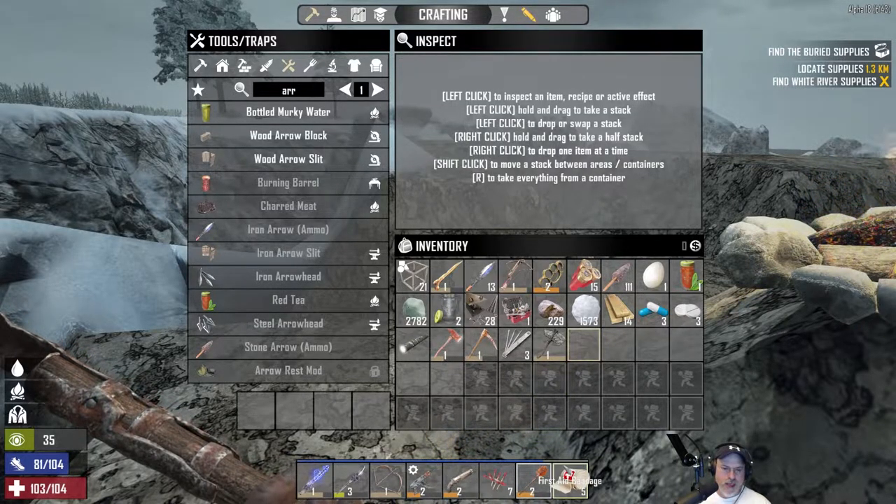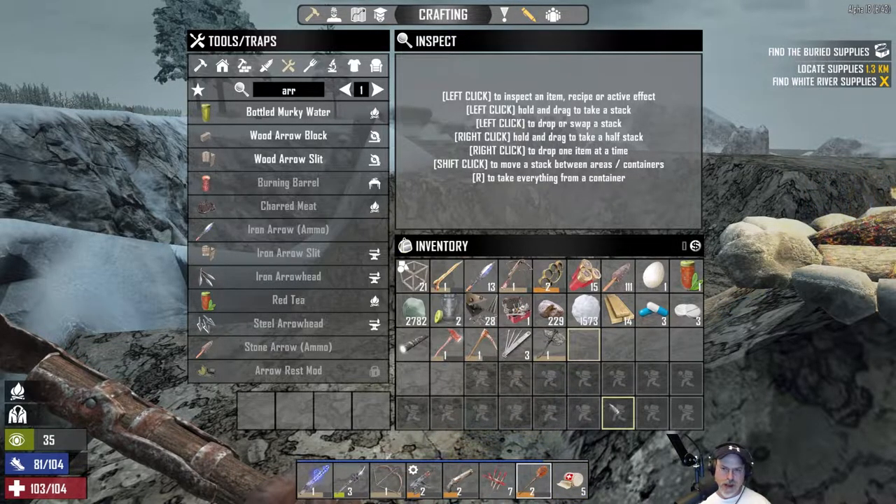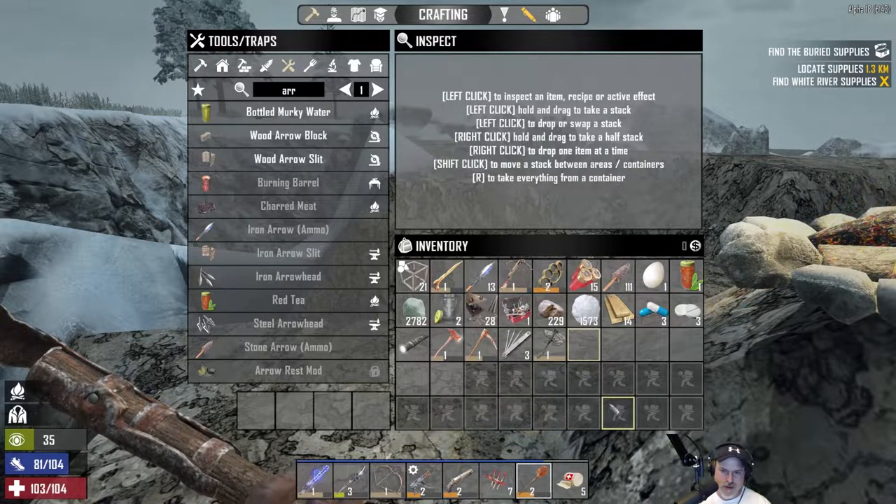We got quite a ways towards the next level by doing all that digging, and we got a bunch of clay and snowballs — a good supply of resources.